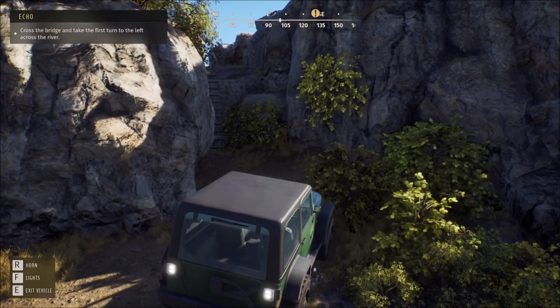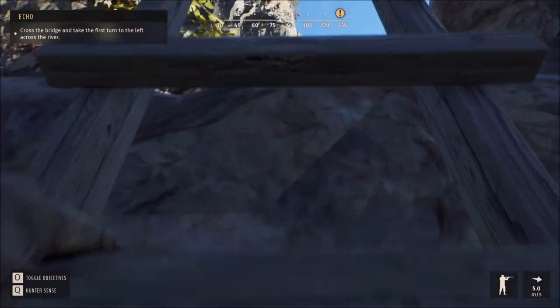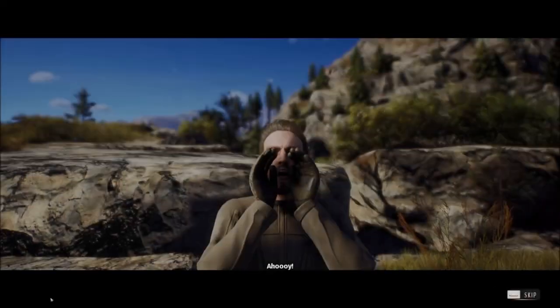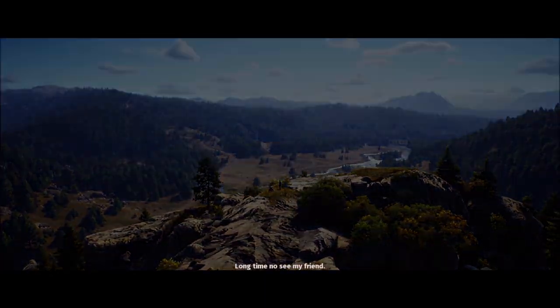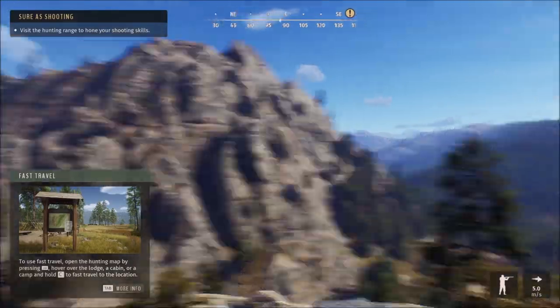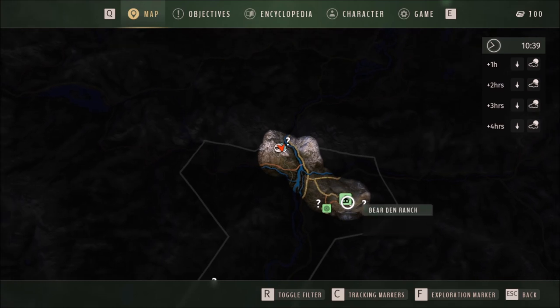I gotta get out. Is there a way to put it in park so it doesn't roll away? Cross the bridge, take the first turn to the left, cross the river. I'm still going up here, right? Greet Echo — is it a bird? Long time no see, my friend. Wait, I didn't greet Echo. Is Echo the... Echo's not the name of the valley?